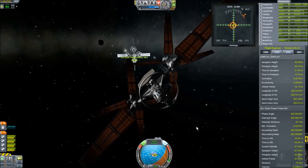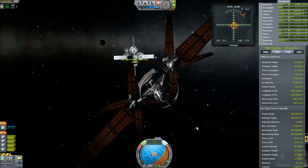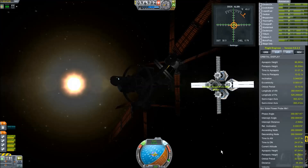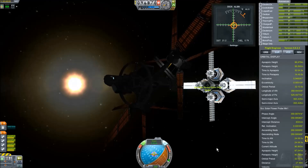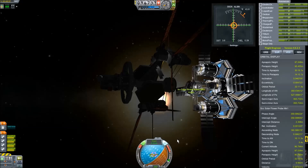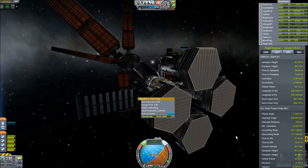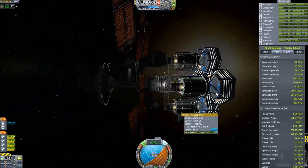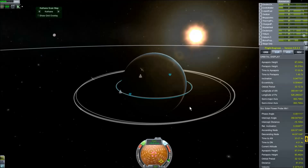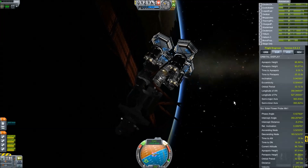You can drop these probes anywhere and they will work, however the closer you are to the Sun the more energy you can potentially get, according to the mod's wiki. So I decided to test this theory and fly out to the Sun to drop them off and see how much energy we generate. This also has the added bonus that these satellites will never be on the night side of any planet — they're always facing the Sun, which means they're always transmitting energy. It also provides an interesting navigation point if I ever need energy and can't tap into Kerbin's network.